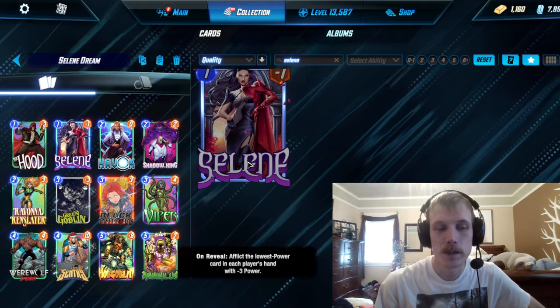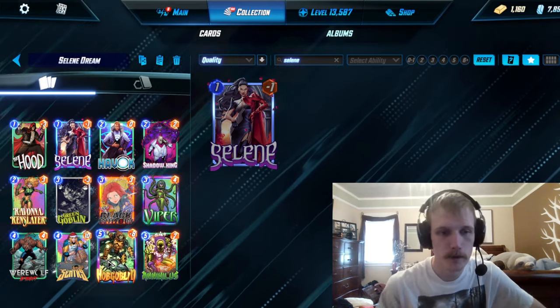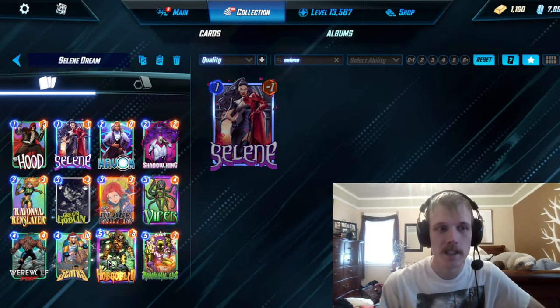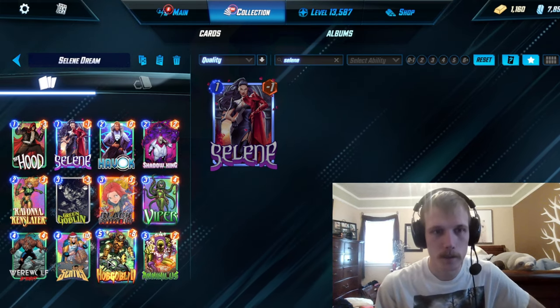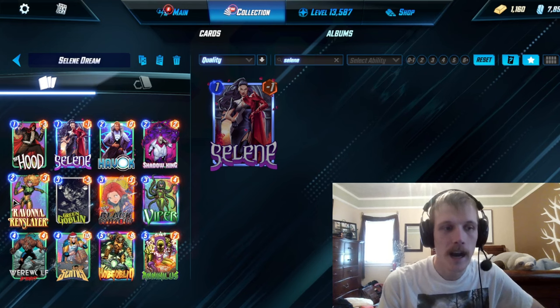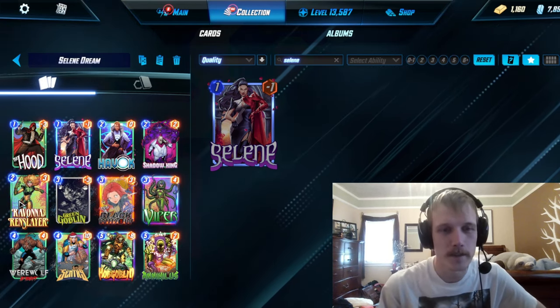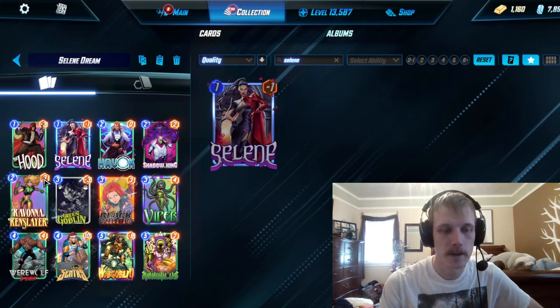So if Selene comes down and either of these goblins are in her hand, it makes them just even more powerful. Instead of being a 5-8, a Hobgoblin can be a 5-11. And because we're playing the goblins and Hood with a bit of a Viper combination, I immediately went to — Ravonna. Ravonna is going to make these goblins cost even cheaper.